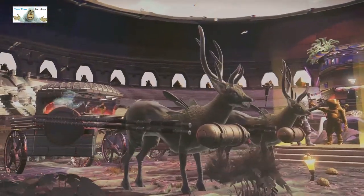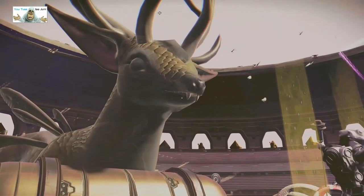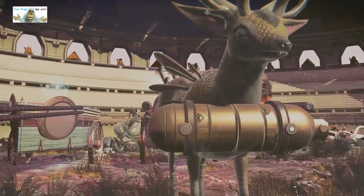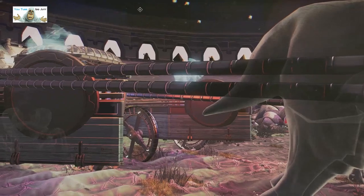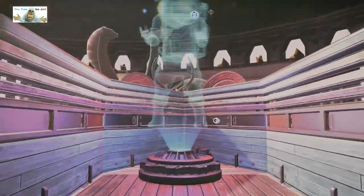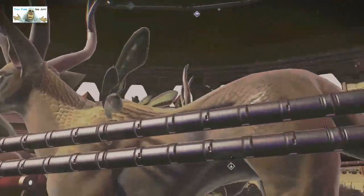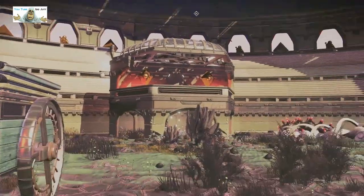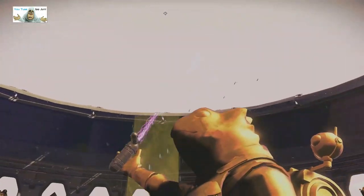We've got some badass reindeer — vampire reindeer! Yeah, teeth on that. Vampire reindeer with vestigial wings — could be dangerous if you get trampled. We've got the driver — so this is the chariot racers. It's a coliseum so I guess it has a Roman feel. And there is the second chariot.